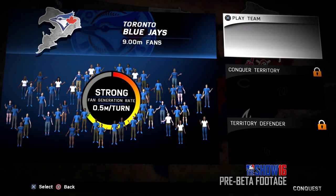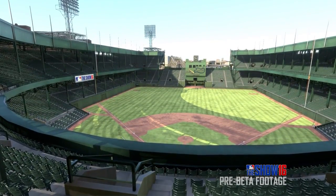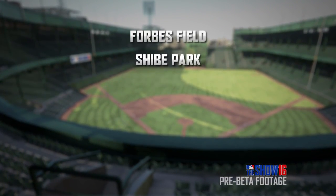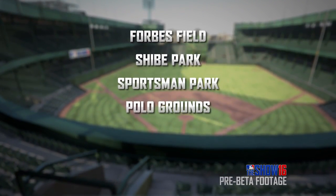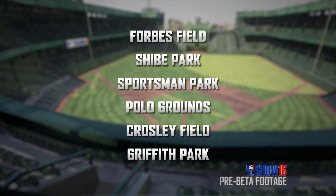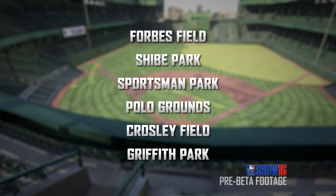After the trailer finished, we teased an additional three new features. The first one is conquest mode, but it's too big to talk about in this video. There's also another new mode which we didn't show in the trailer at all, and we'll reveal that later on in the cycle. In this shot, you guessed it — we're teasing the return of classic stadiums to PlayStation 4. Forbes Field, Shea Park, Sportsman Park, Polo Grounds, Crosley Field, and Griffith Park will all be making their PS4 debuts in MLB The Show 16. All six will be free.